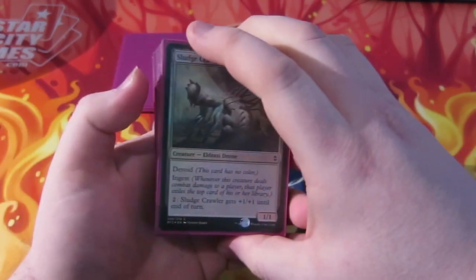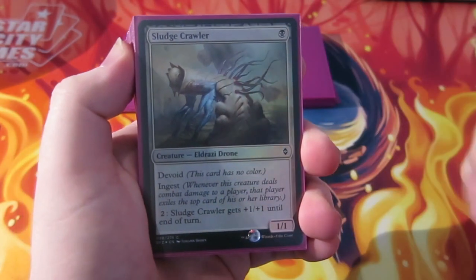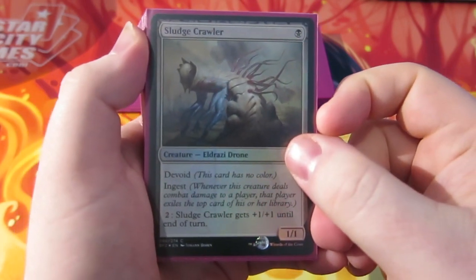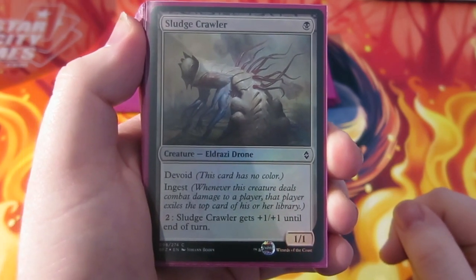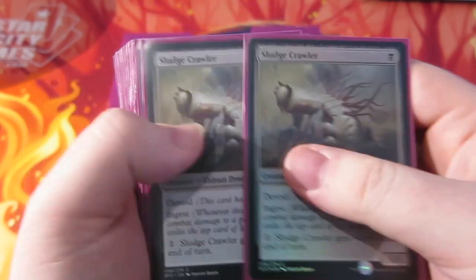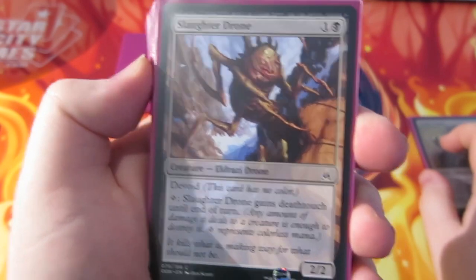We're going to start off by looking at the creatures. They're all devoid, all the creatures as far as I know. We run four Sludgecrawlers, which is a 1/1 for 1. You can pay 2 and pump it, give it +1/+1 until end of turn. It's devoid and it's got ingest as well. A lot of the devoid creatures have ingest, which is pretty nice.